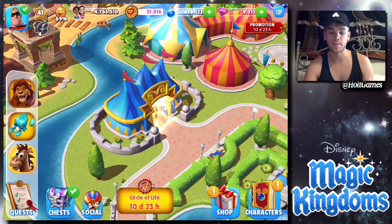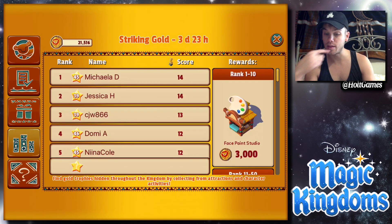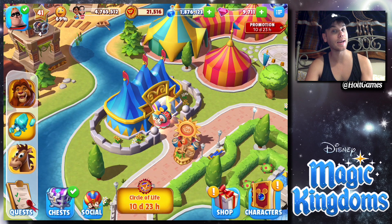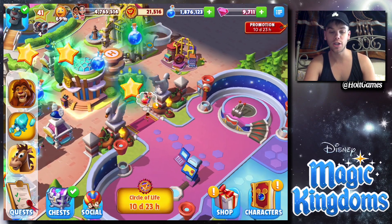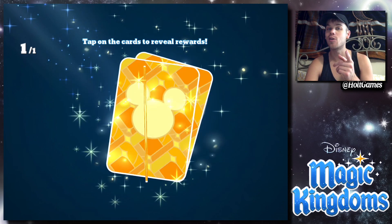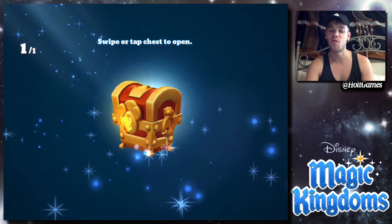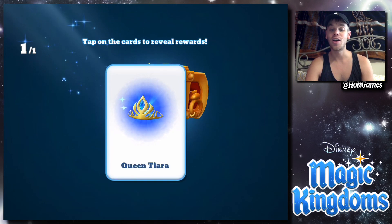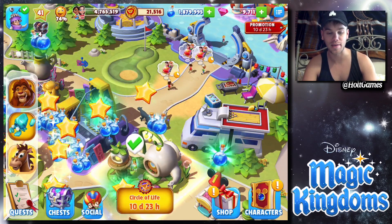Let's start the parade. We also have a new event that just started, and the winner again gets a face paint studio — so if you didn't get it the first time you can try again, or get lucky from a chest. Should we open the gold chest right now and just see? Let's just go for it — see what happens. We would have gotten another face paint studio from that, that would have been nuts.